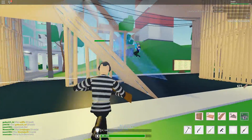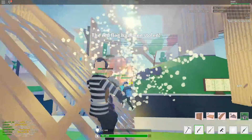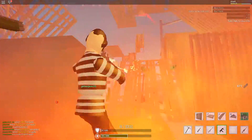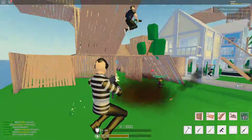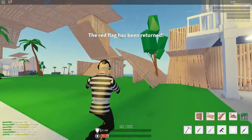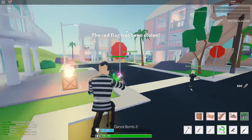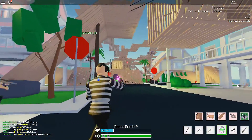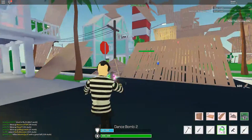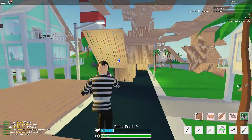It actually feels alright — it doesn't even feel laggy, which is strange. There's an enemy — I am really bad right now, I need to practice. Someone is destroying me with a rocket launcher. Wait, they added boogie bombs to Scrucid? I didn't even know that. Also, why are my teammates' names green when I'm on the red team? I always found that so confusing.